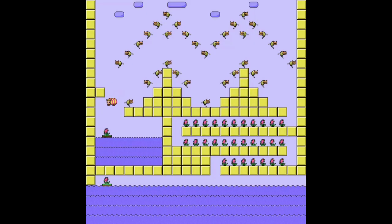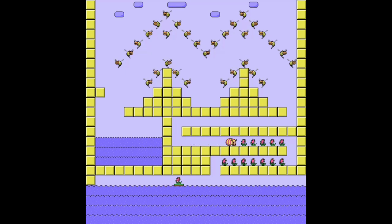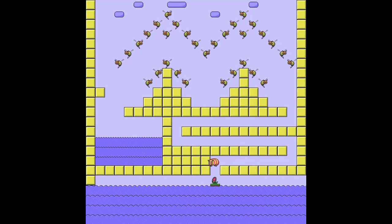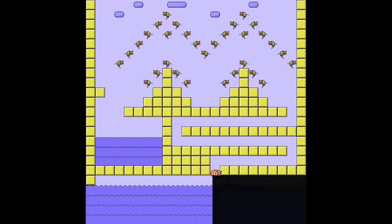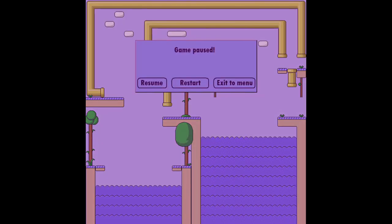Now for level 15, we need to bounce off here, bounce on the B, and just go to the right, bounce over again, and then just work our way through here. This is the last level that we need to do for the new achievements. There we go, level 15 done, and you should have your last achievement, and now you should be done with this game.